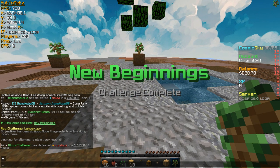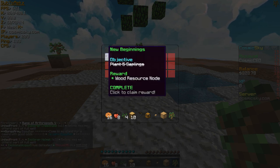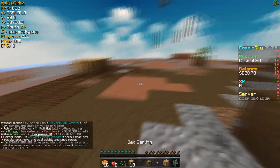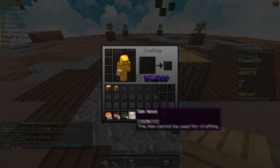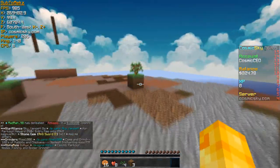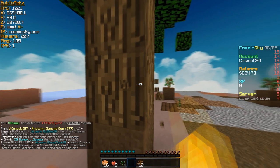You need three wood scrap to craft an oak wood plank. Note that wood bought from the shop are cosmetic blocks — you cannot use them to craft anything, so make sure you get log nodes for actual crafting materials. We also got some side rewards and completed a challenge called 'New Beginning.' On the server there are island challenges, and completing them gives you rewards. We got a wood resource node as a reward. The next challenge requires harvesting 20 wood node fragments from breaking trees.